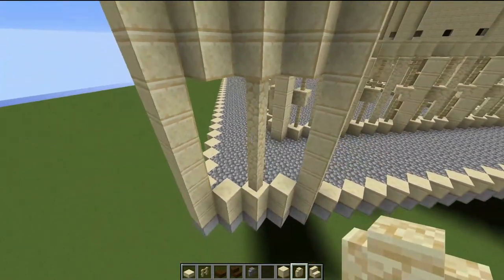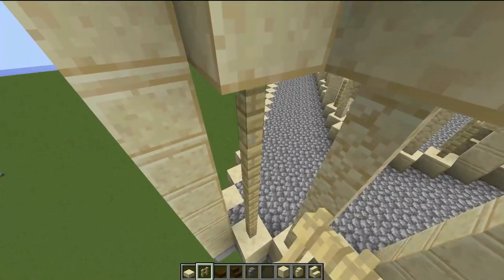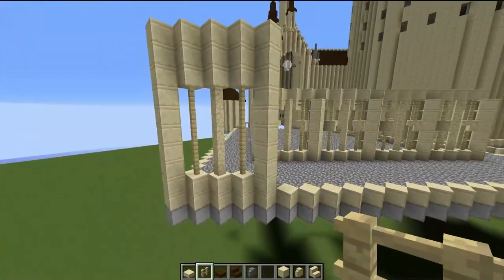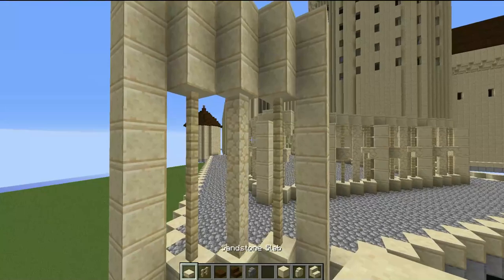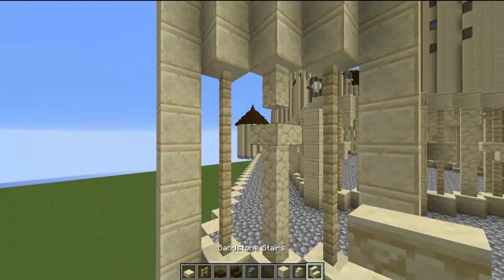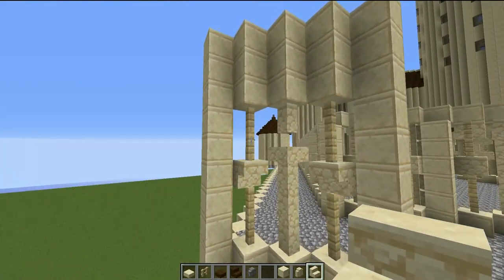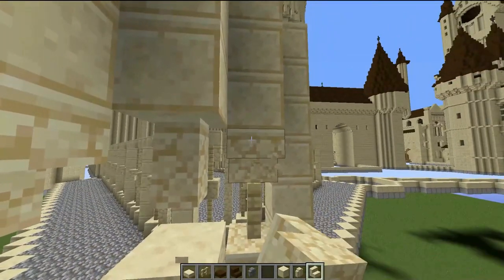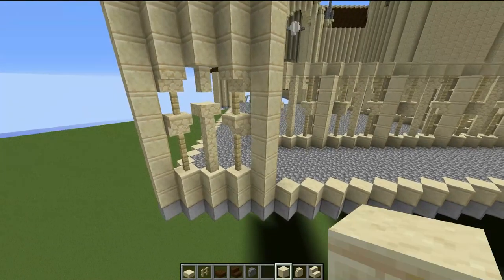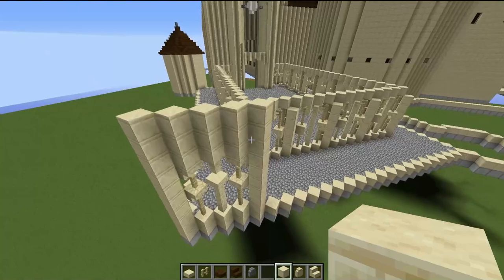On either side place barge fences going all the way up, same thing on the other side. Then smash this wall and replace with a sandstone slab, and replace the side blocks with sandstone stairs. The exact same thing at the top — replacing those with sandstone stairs. Simply repeat this all the way around the viaduct courtyard. Let's do it one more time and then you can copy it all the way around.